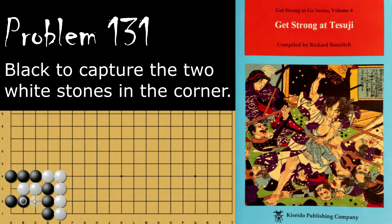Alternatively, if Black tries to connect from this side, White will do a similar thing and put these stones in Atari, capturing all of this.